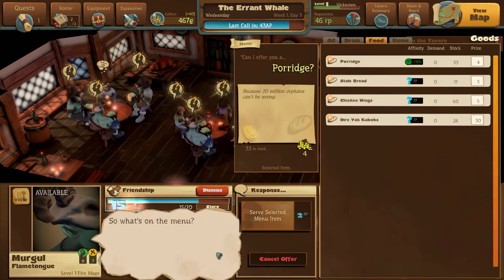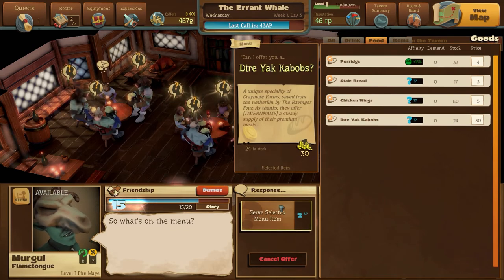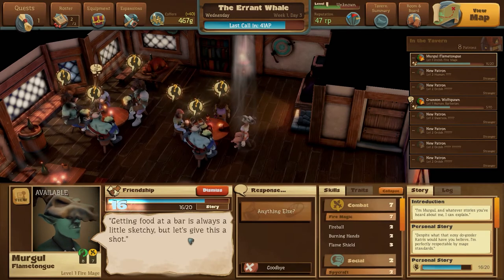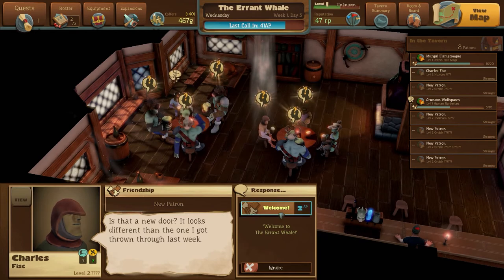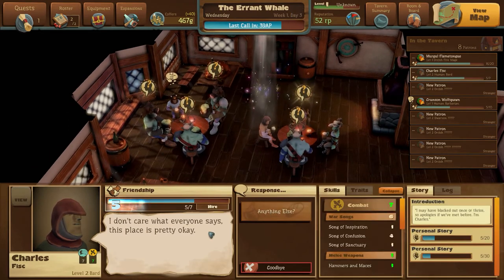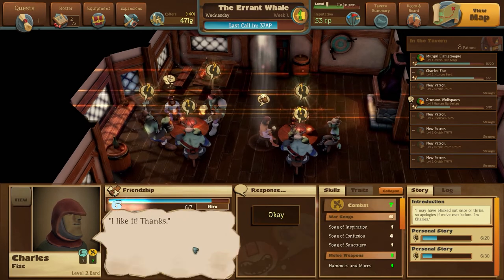Can I give you some expensive yak kebabs? Yes I can. We got another new patron here - Charles, a bard. Wonderful. Can we get you a soda water? And some orcish person - a cleric. Heard about the Errant Whale for your first time. You're a Marzug. A glass of house wine? No problem. And we can't hire anyone else.